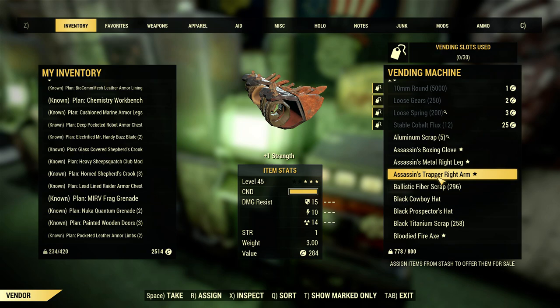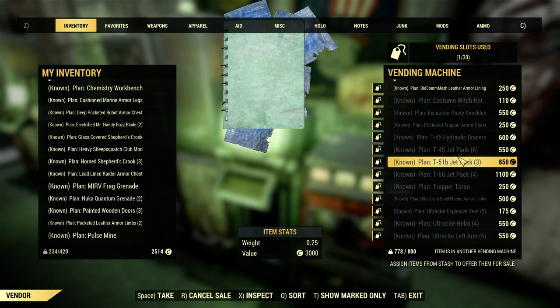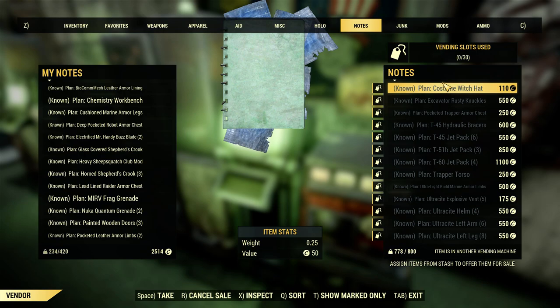We're gonna use this one and review what's going on. All this stuff is up and for sale but it's in a different vending machine, which is also something unique. You can click on an item, set the price, press space to accept. Then click on that item again and cancel the sale and it will reappear right back in your stash.